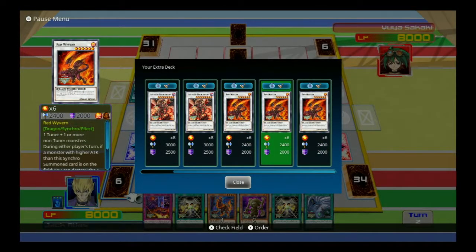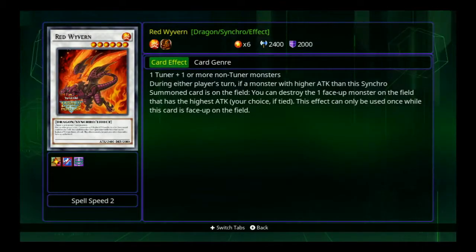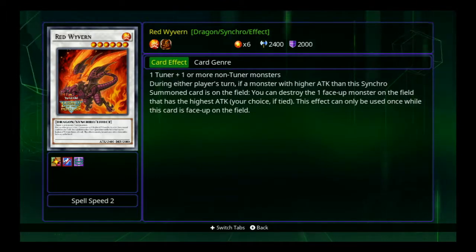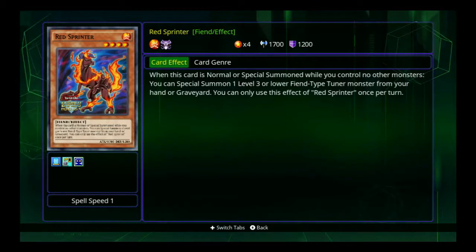And then Red Wyvern. We don't just have regular Red Dragon Archfiend? Very well. A monster with higher attack is summoned to the field — you can destroy the one face-up monster on the field that has the highest attack. That's insane.